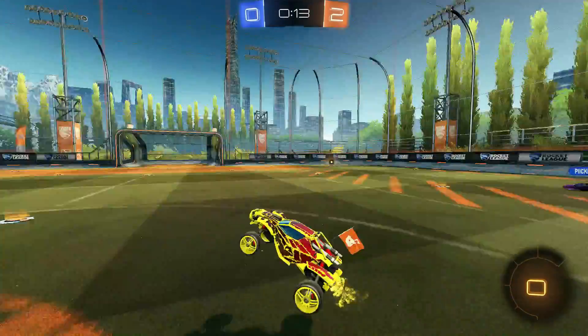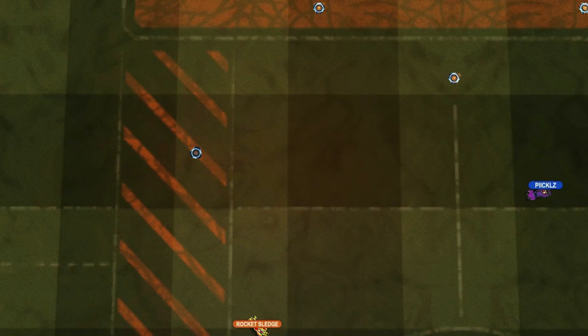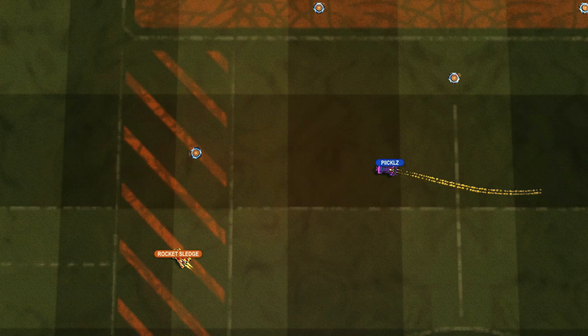Okay, if we freeze frame here, we can see the blue player Pickles looks like he's racing to the other end of the field for no apparent reason. But an overhead view tells a very different story. He is lining me up for a perfect tracking demo as I rotate back.